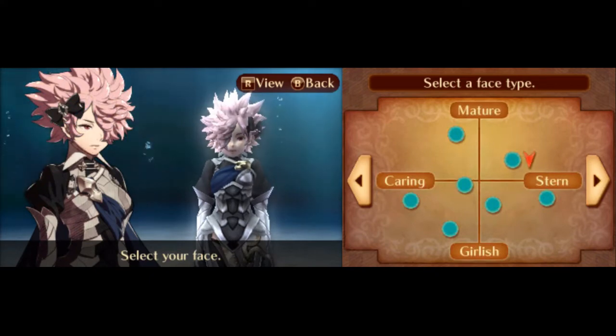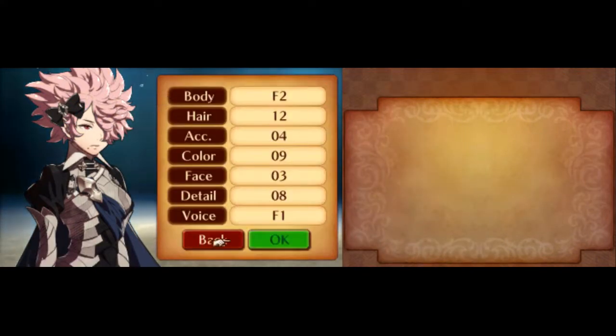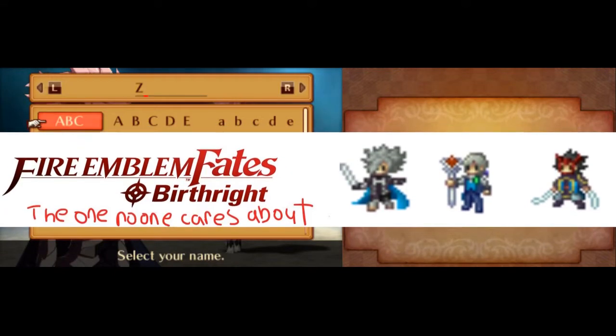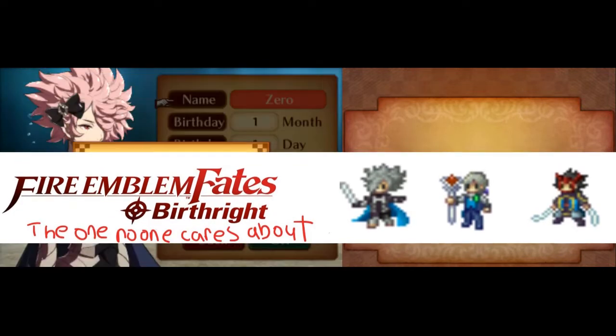For this initial clear, Prologue to Chapter 5, I use HP Boon and Luck Bane to save a turn in Chapter 1. This run will focus on utilizing unit bases and even promotion gains for certain units, so pre-promotes will be highly valued, and so will other certain units depending on the utility that they provide.